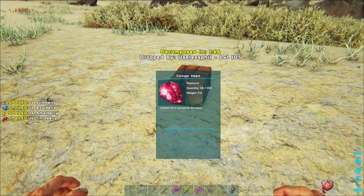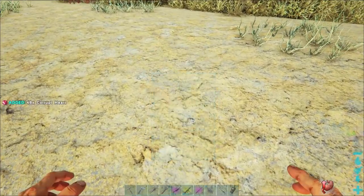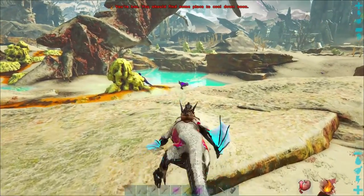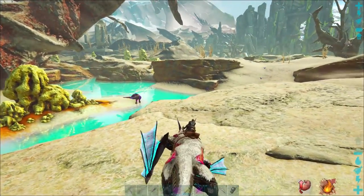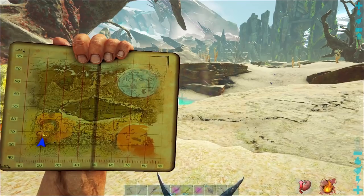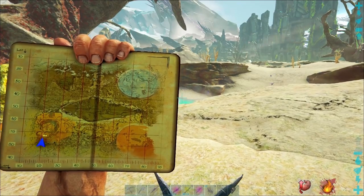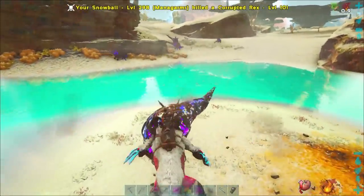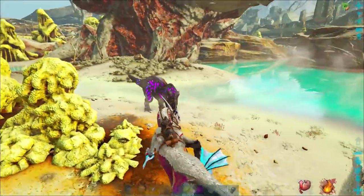So it's important that we come up with a method of farming them efficiently. One of the best places I've found to farm Corrupt Hearts is in the southwest corner of the map in a location called the Sulphur Fields. Here we're going to be hunting Corrupted Rexes, Spinos and Parasers. These seem to have the right balance of being relatively easy to kill and also having a high chance of dropping Corrupt Hearts.